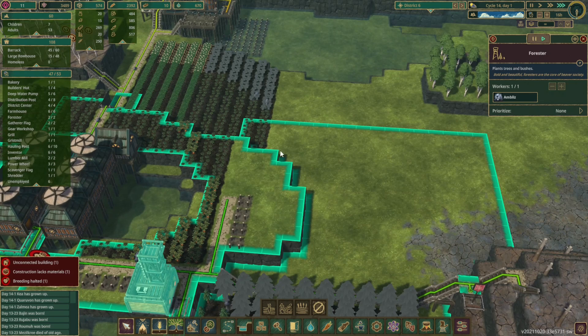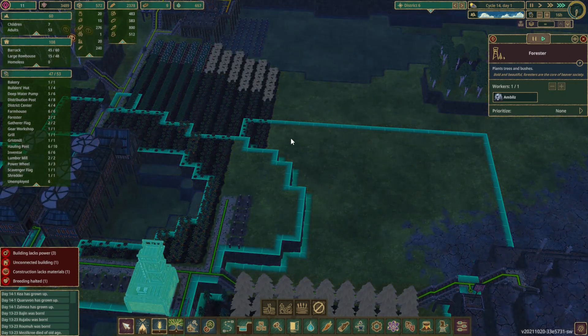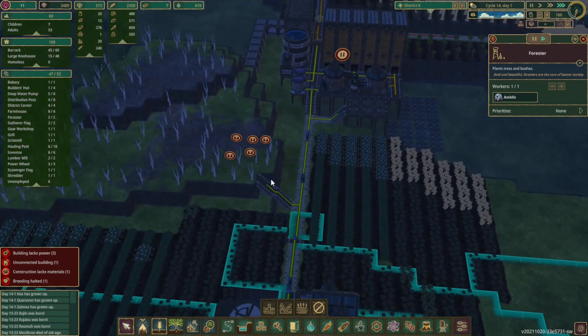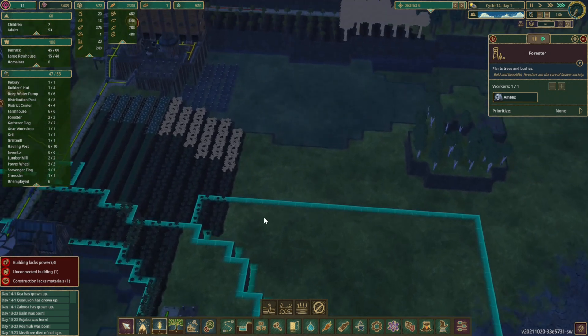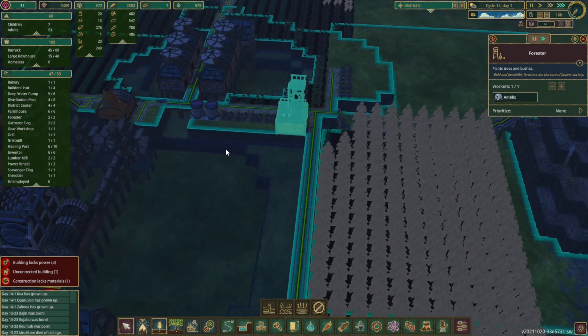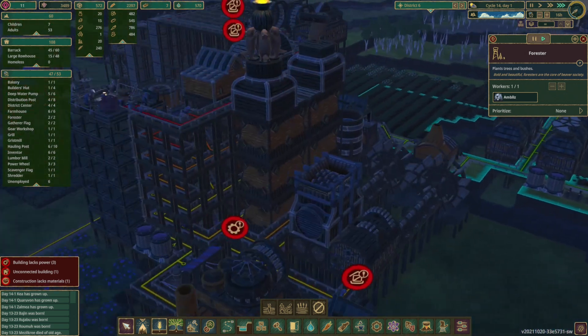Now, this area up here — I don't know what I want this area to be. I do know that I want blueberries over here somewhere, so that's going to be something to come.